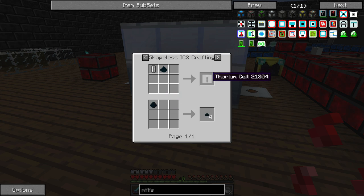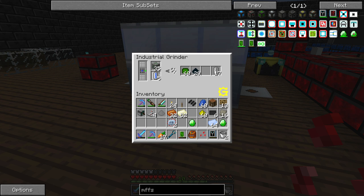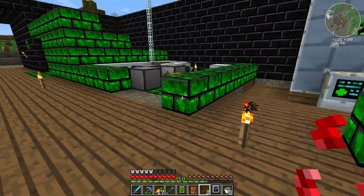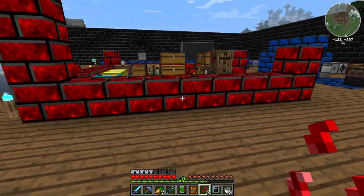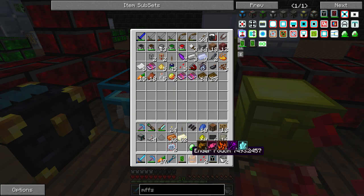The other use for it is making these thorium cells, which I think are something that we can put into the nuclear reactor. I don't know what they do yet — that'll be something I'll have to experiment with a little bit. Once we have a good, safe force field, then really the only major risk to experimenting with nuclear reactors — try saying that ten times fast.